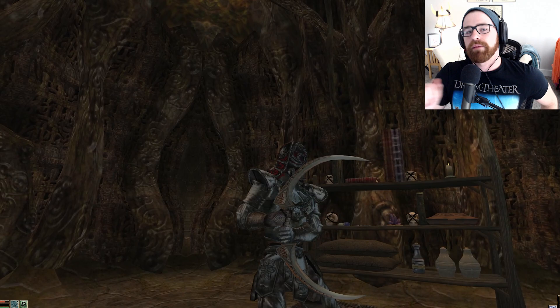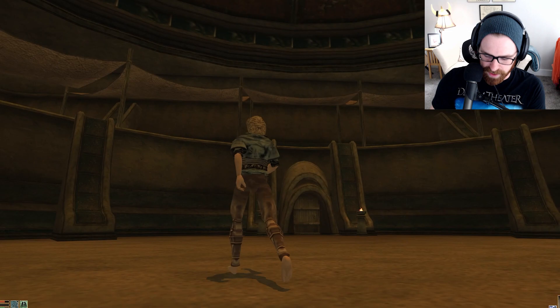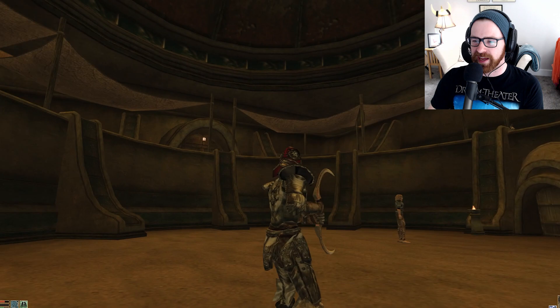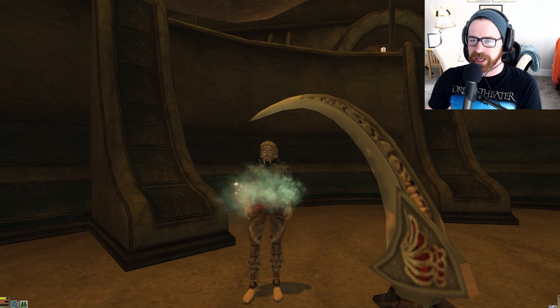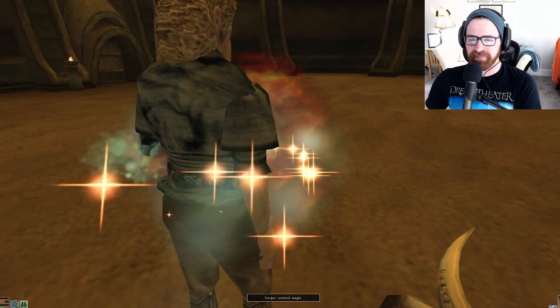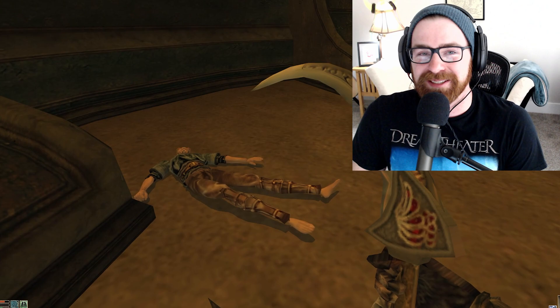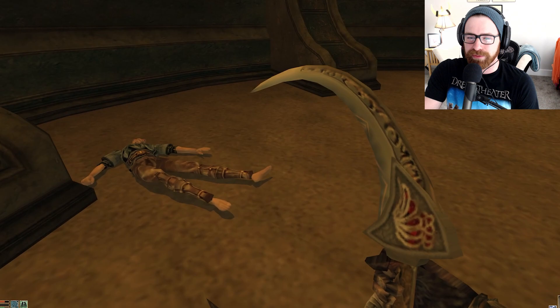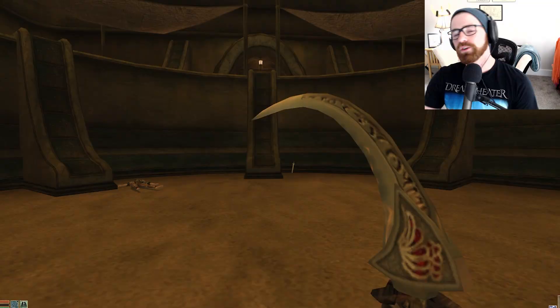Let's hop over to the Vivec Arena for a little showcase. Ladies and gentlemen: Shuring Hardheart, Grandmaster of the Fighter's Guild, versus one random level-4 player who just happened to have a lot of Sujamma and stole a Daedric artifact. One shot — paralyzed. Boom. Shuring is level 23, Guildmaster of the Fighter's Guild, and he goes down just like that. This thing is ridiculous — if you're fighting anyone one-on-one, it's already over.